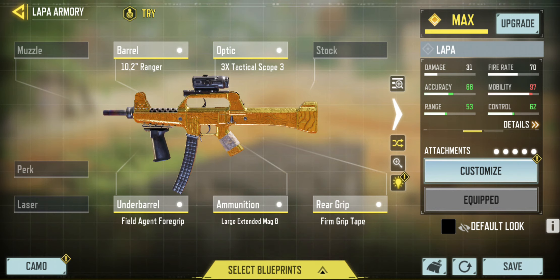This loadout is to help you get your headshots and your longshots. You can see that I have gold already, and it only took me maybe two or three games to complete all the headshots and longshots using this loadout. Accuracy has been buffed to 68, range has been buffed to 53, and control has been buffed to 62.